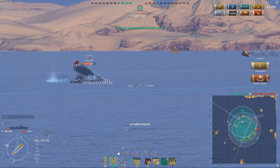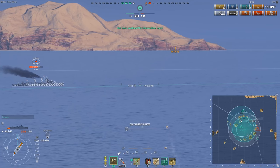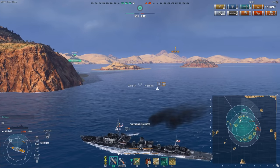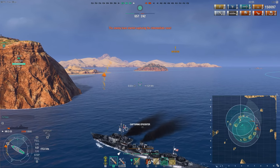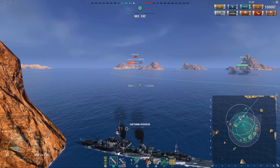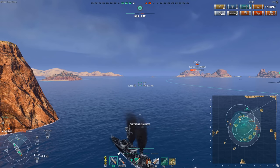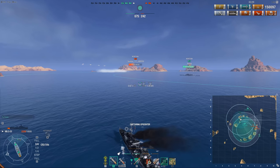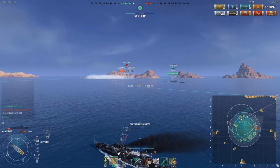The dispersion was surprisingly bad that one volley — not usually that bad. The turning circle kind of comes into play here — on a Benson I could probably make this turn, but with a 680m versus 570m turning circle I can barely not make it. There will be some adjusting to play this ship. It doesn't feel as clumsy as the Tashkent, but it's certainly a lot clumsier than the Benson. If you're used to the great maneuverability of the Benson, it will take some adjustment.